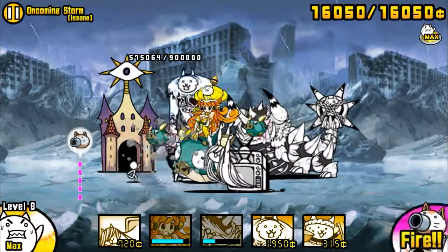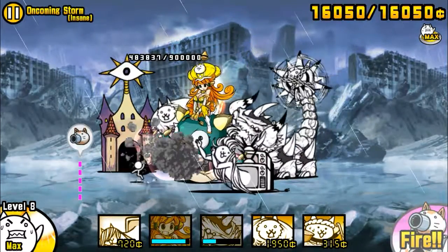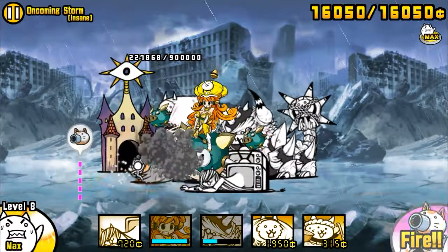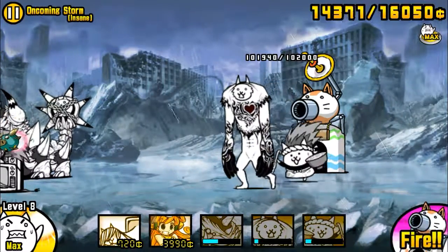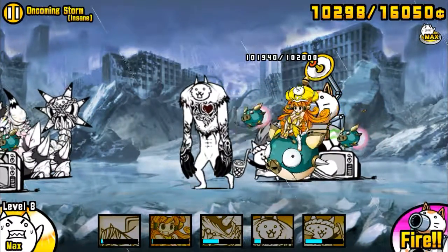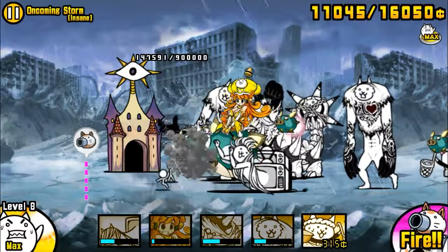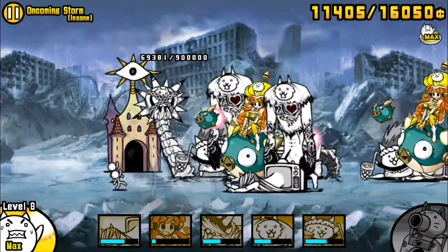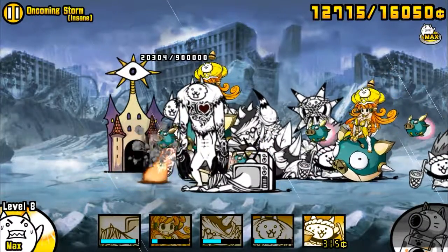You mostly need cats that are resistant to floating, or if you don't have those, cats with extremely high health. Manic Jamira Cat — that's him right there — that's Ramen, that's Kai, and that's Sadako Cat. They either have extreme health or they are resistant to floating attacks, and the cyclone is floating.